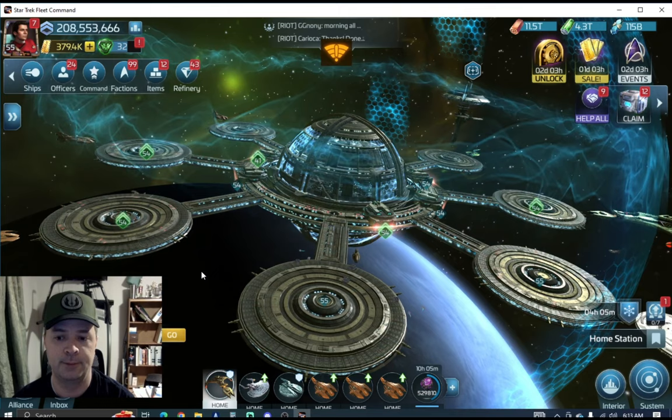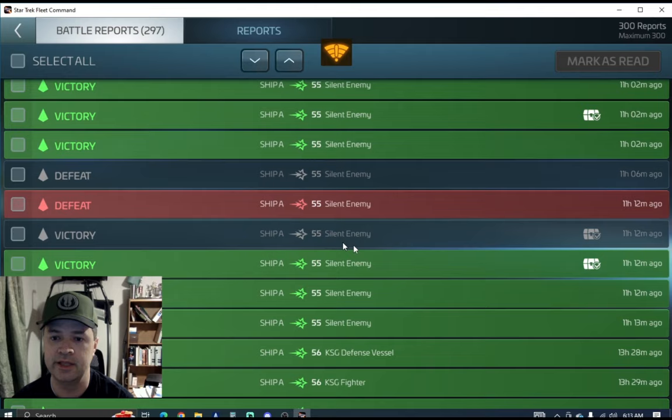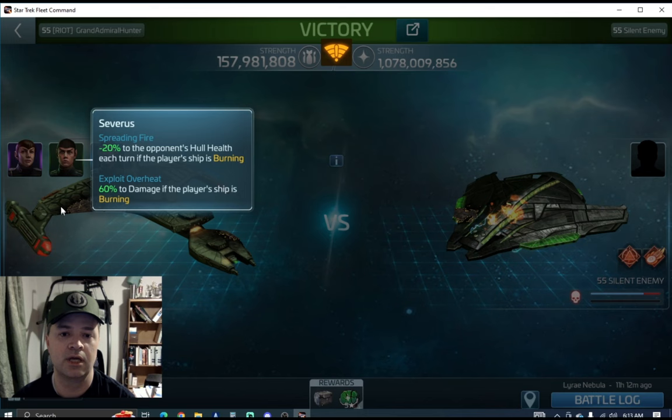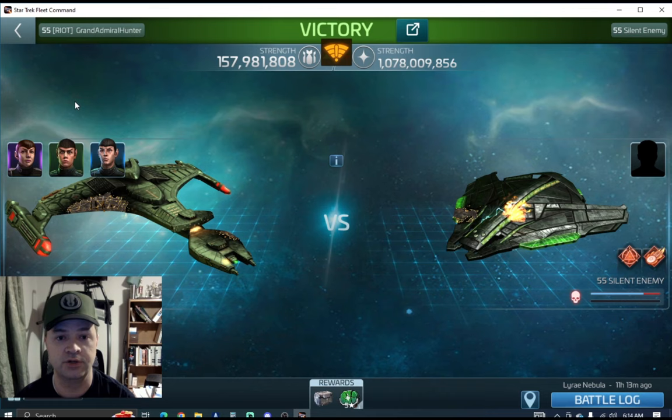Let's hop into the battle reports. I tested with the Severus crew — Severus, Sharvanek, and Decius. Severus has 10% by himself and gets 5% synergy from Sharvanek and Decius for a total of 20% hull health removed each turn if the player ship is burning. Since the hostile triggers burning during the first six rounds, this is very important. Exploit Overheat adds 60% extra damage when the player ship is burning, giving you extra damage and hull health removal each round.